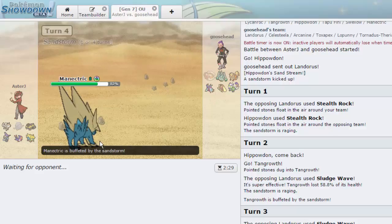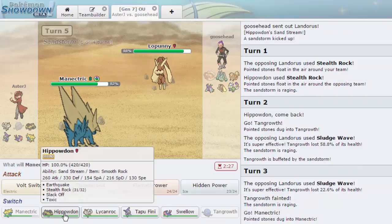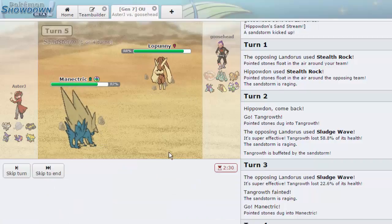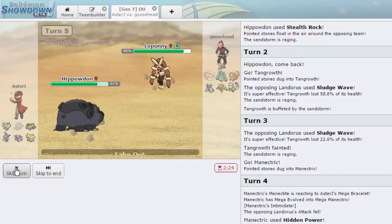I wish we had some sort of hazard removal, but we should be able to work without it. Manectric's just going to be taking chip every time it comes in, a bit more with the sand. Lopunny does choose to come out — I'm going hard into Hippowdon, I don't want to take a Fake Out. He mega evolves and goes for Fake Out — that does absolutely nothing.